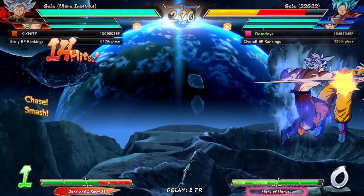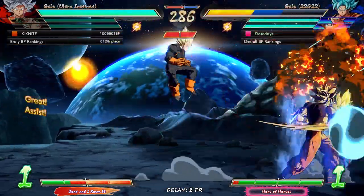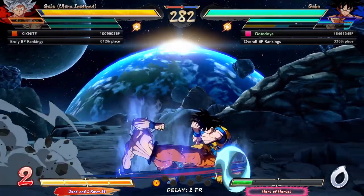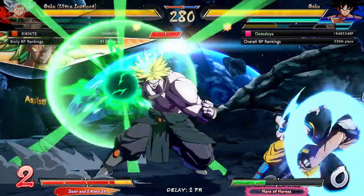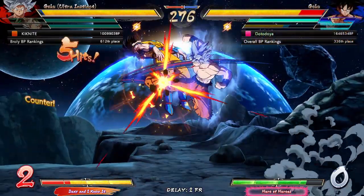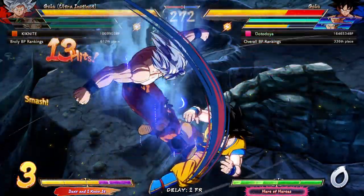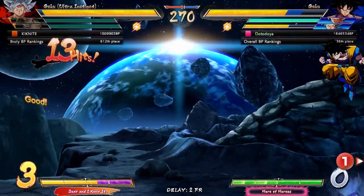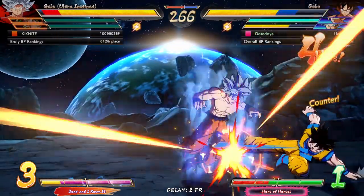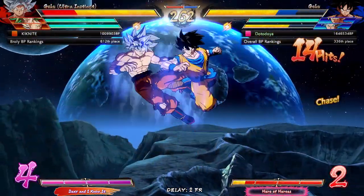Why am I getting styled on already? It's been a very short period of time. Oh the setups - I'm just gonna guard cancel out. Yeah, base Goku looks sick with this color. Don't mix me, I'm watching for mix-ups. Oh, I pressed the button right there - that was scary. Can I put that there? We're gonna escape. These colors look sick in action.